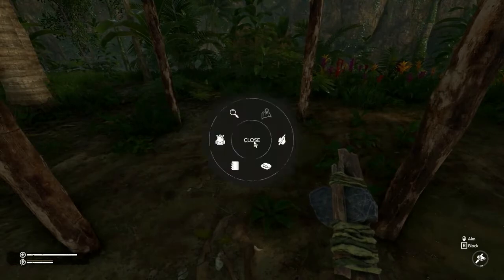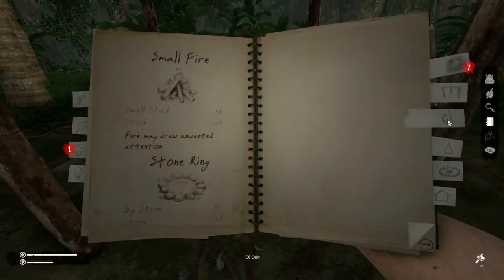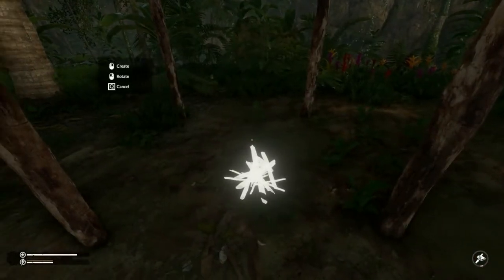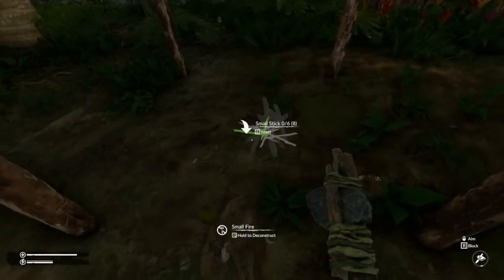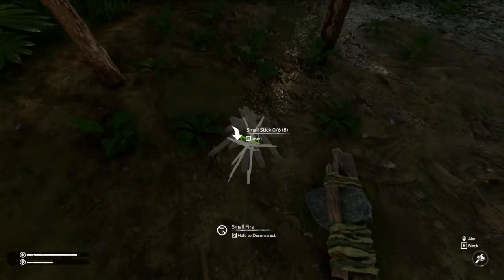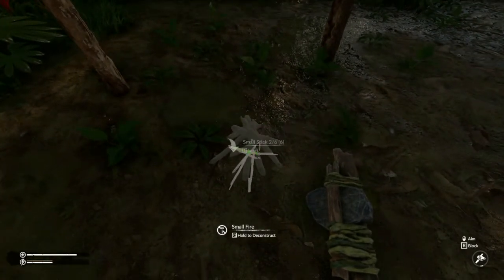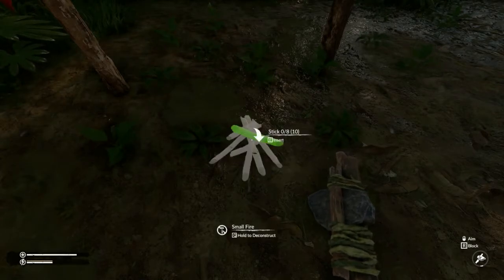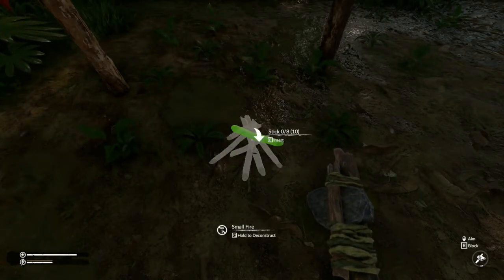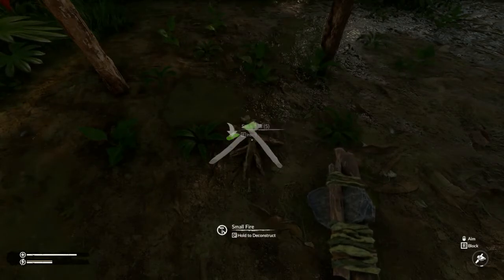In order to build the fire, go to your notebook, go to your fire tab, choose small fire, and place it. As you approach it, you can see it's looking for six small sticks. Once you insert all the small sticks — basically your tinder — you'll see you need eight regular sticks. Then you can just insert each of those.